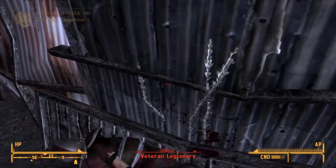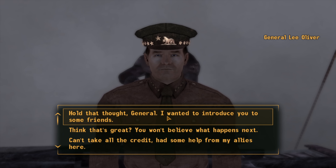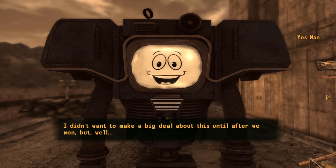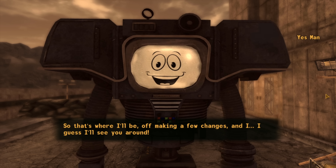We back off and knock everyone down, taking out the Praetorians. It becomes a one-on-one against the Legate — comical, as Super Slam keeps knocking him down like a training dummy. He's taken out. Reinforcements arrive but are easily dealt with until they exploit our melee weakness and nearly kill us. We survive, chase down the last enemy, and put him out of his misery. We then deal with General Oliver using 100 Speech, and he gets the comical treatment — thrown off the dam.